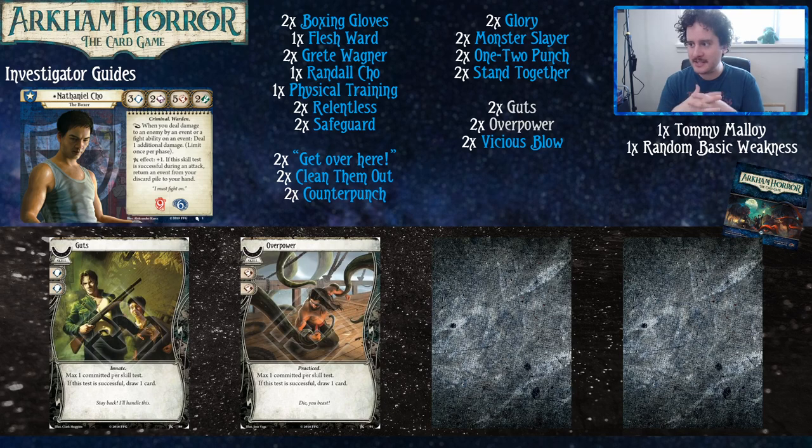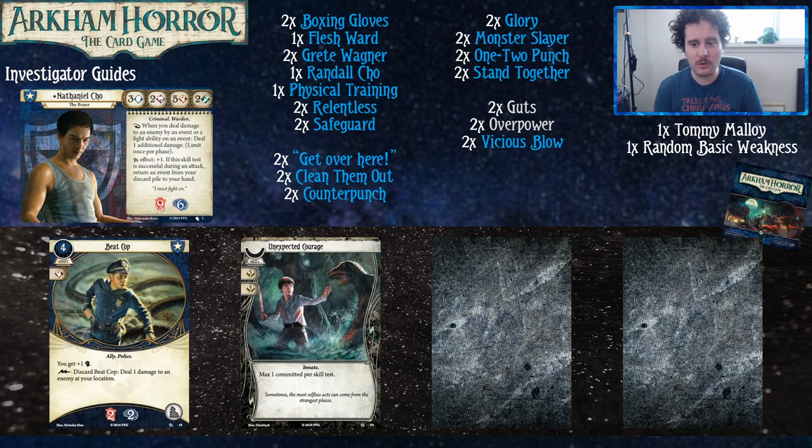Let's start getting to the juicy stuff cycle by cycle — some upgrades including level zero and experience upgrades. Unexpected Courage is always a good time if you need to bump up your stats — it's like a Guts that doesn't draw you a card, which is still good, and you can also use it on every other kind of test. We've got Beat Cop, who not only turns your combat to six but can also discard to deal damage to enemies. However, the upgraded version becomes a lot better. The ally slot is a bit competitive for what's currently in the deck.